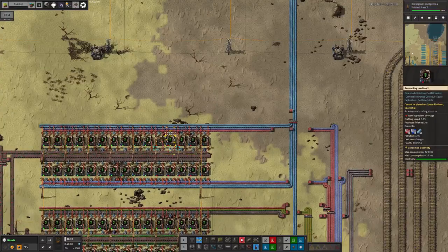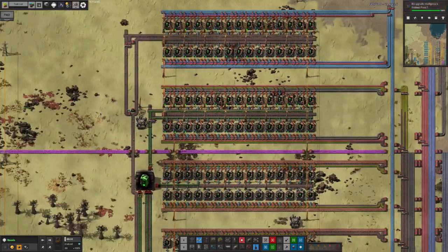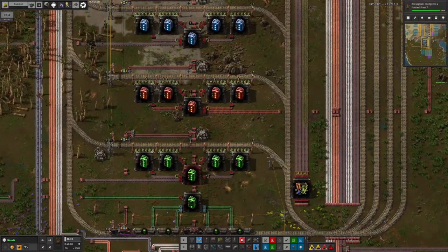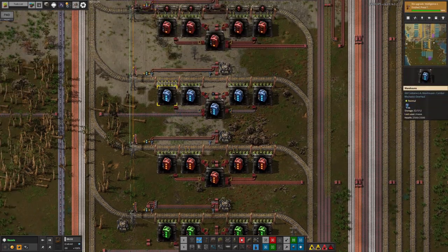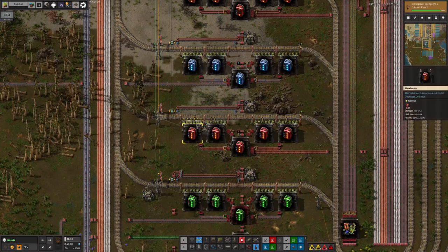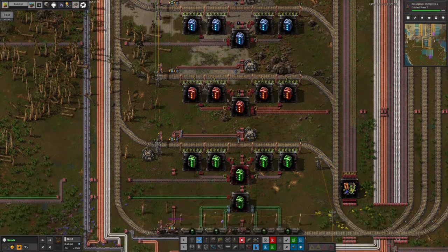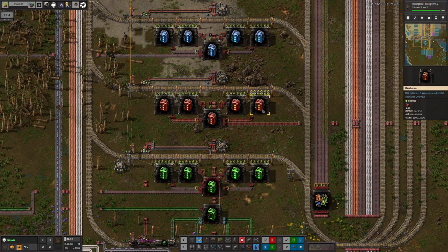On the other side we are doing efficiency and speed modules. Speed is actually running — that's good. We've got tier 2 assembly machines and no modules at all whatsoever. Now, in a way that doesn't matter because you can't use productivity modules on making any sort of modules. But we do have more machines than we need, which potentially means a bit of an impact on UPS — though I'm probably okay with that. These modules are then being dribbled down here into these stations, but the rate they're coming through isn't really sufficient.